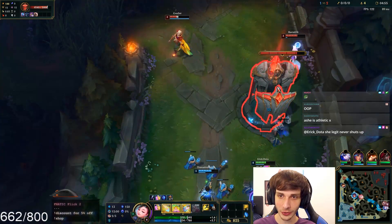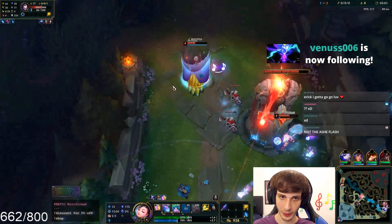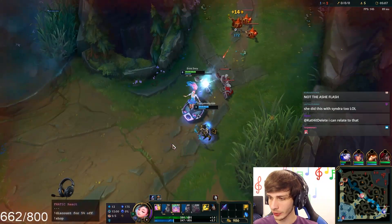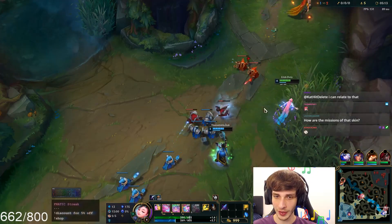They're still in lane. If I land a root, we might be able to kill, but I think they're kind of high HP. Okay, well, I got the root on Rakan. Also, the root duration's pretty low. On Niko, your root even at level 1 is, like, 2 seconds when it's empowered. Seraphine's root at all ranks is 1 second, and her slow too. So you don't even CC for that long.